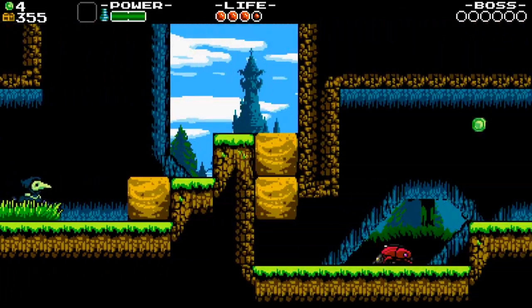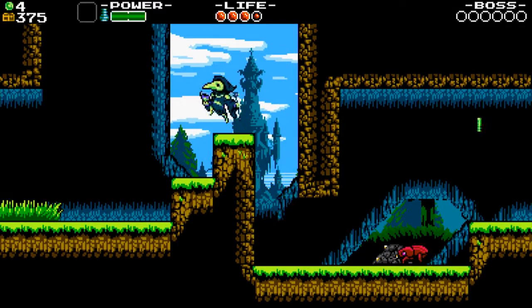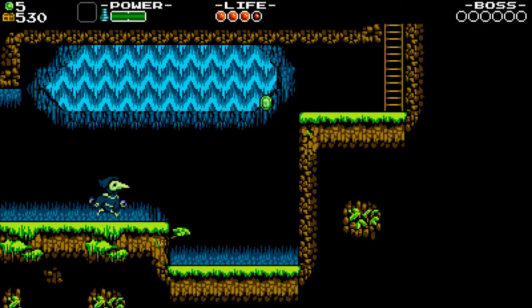Those green coins — I'm not sure what those are for yet, but if you go through the level again they show up as silver or transparent or something like that. Maybe something to do with that power meter?